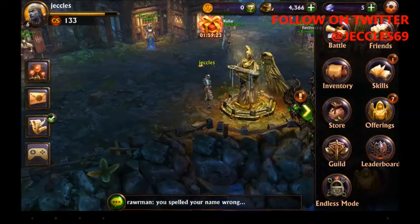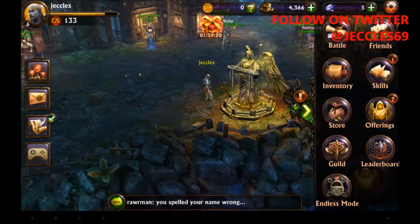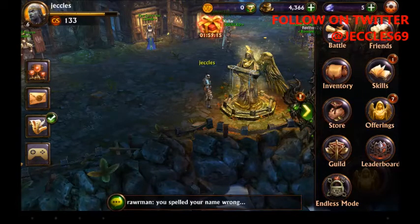On the right we have the battle, friends, inventory, skills, store, offerings, guild, leaderboard, and endless mode.